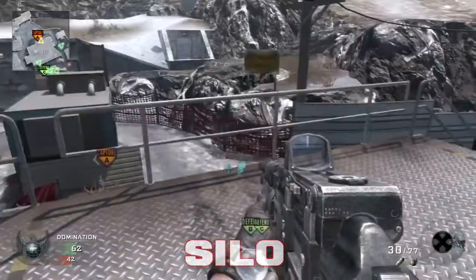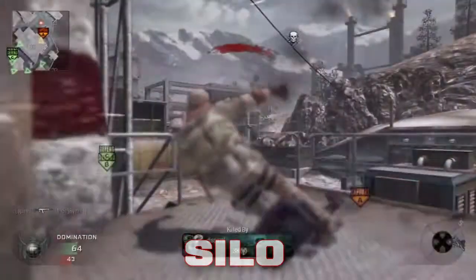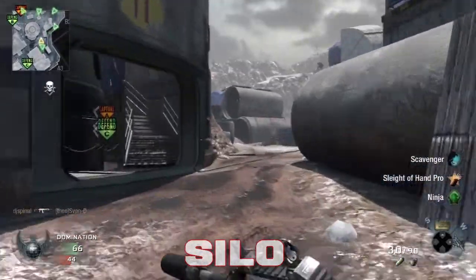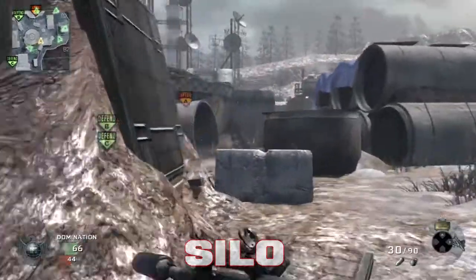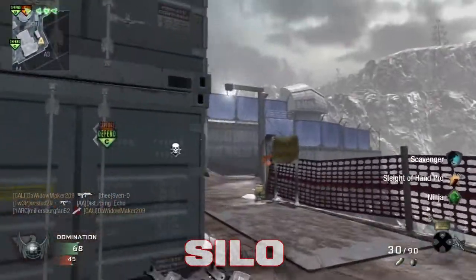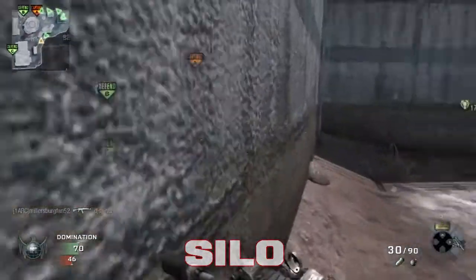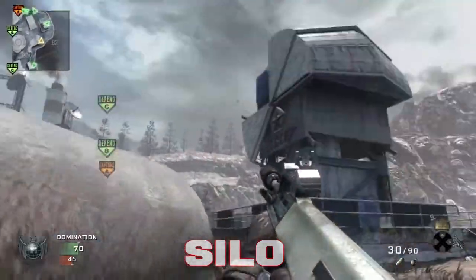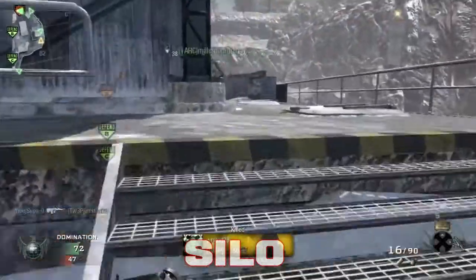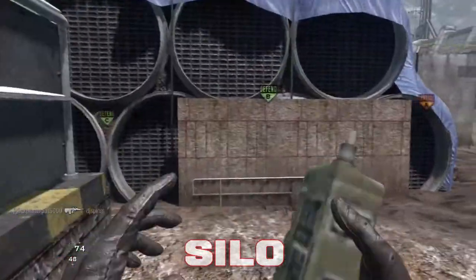Multiplayer maps — Silo, starting out. This is definitely my least favorite map of the four, and let me tell you why: very, very campy. Black Ops as a game is very campy, but I think this map takes it to a whole other level. As you can see there, you've got a guy with Ghost sitting on top of that thing. Literally every time I played this map it was nothing but people with Ghost and silenced weapons. This was my second time playing it, and you can see I'm even using a silenced weapon, but I did not resort to using Ghost because I'm a boss.